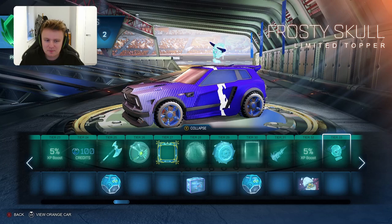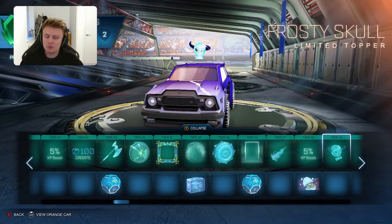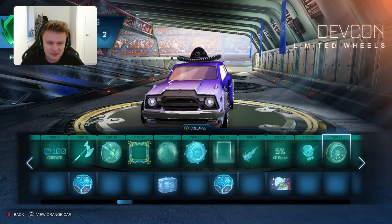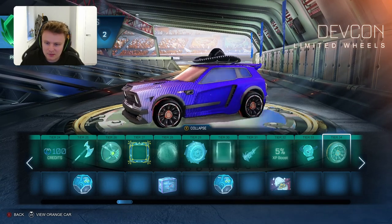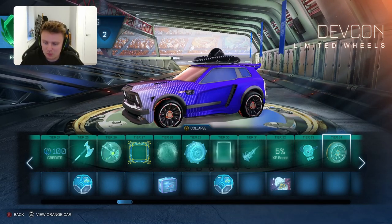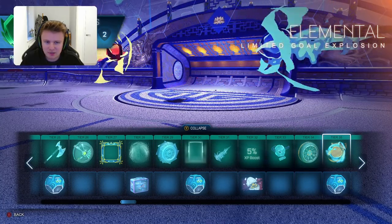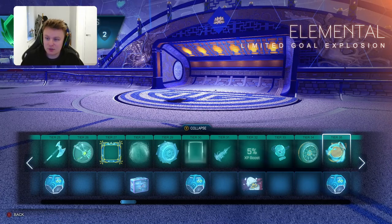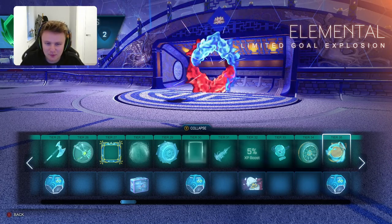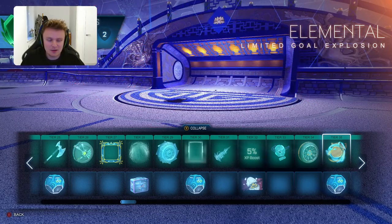You've got the Yokel. Then you have the Frosty Skull - what does everyone prefer, the Frosty Skull or the Lava Skull? Let me know in the comments. And the Devcon Limited Wheels - quite cool, quite basic, probably need the right colours to fit that one. And then the Elemental Limited Goal Explosion - that's a pretty cool goal explosion. As it explodes you've got the Fire versus Ice and then it smashes in the middle. I do quite like that one.